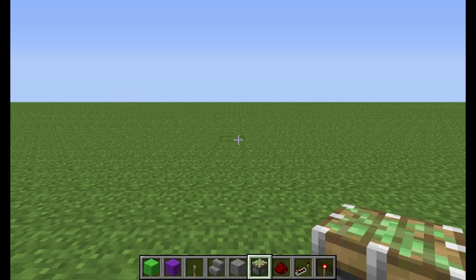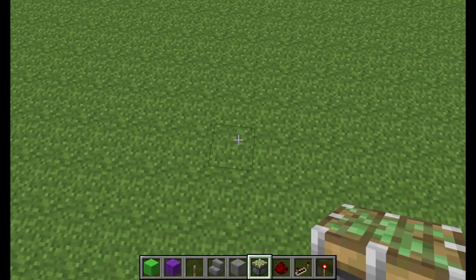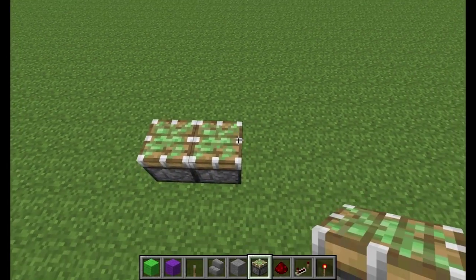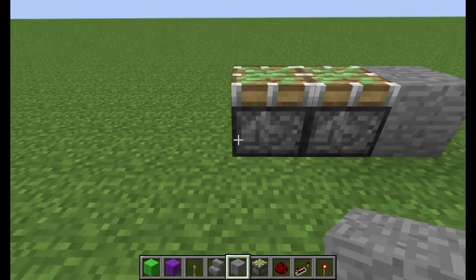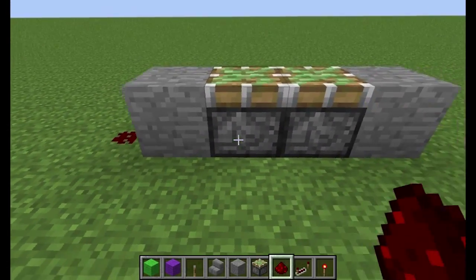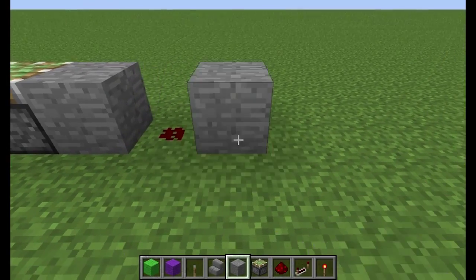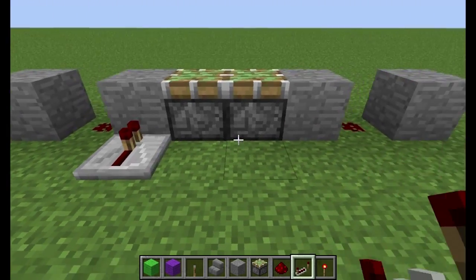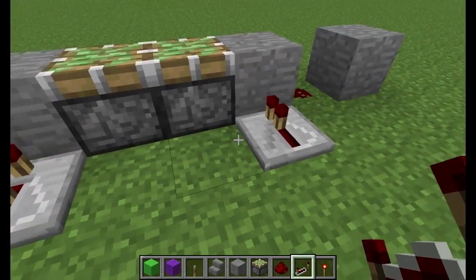I've actually used this version myself, so here you go. Alright, in order to start off, we're going to place two pistons facing upward like this. Block on each side. Redstone dust on each side of that. Block on each side of that. Now, repeaters going into this block and that block. Both of them set to two.